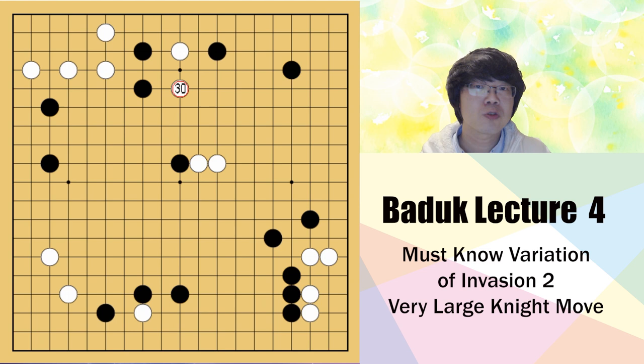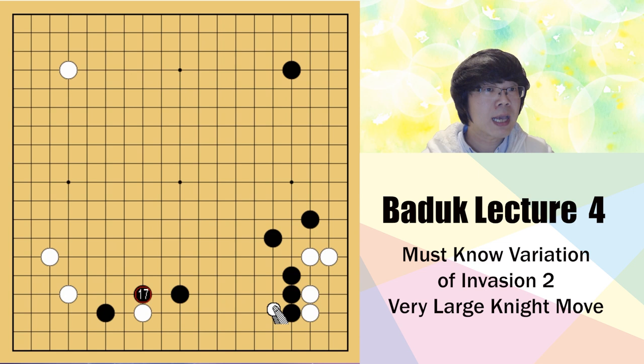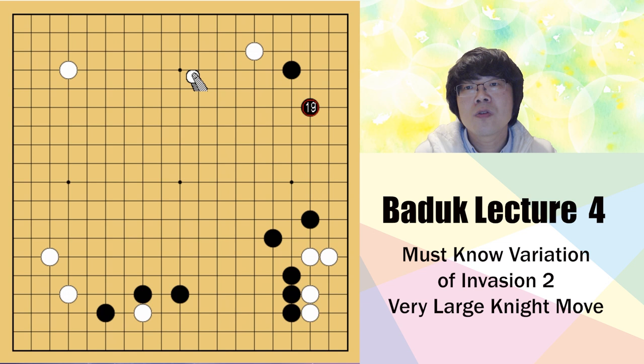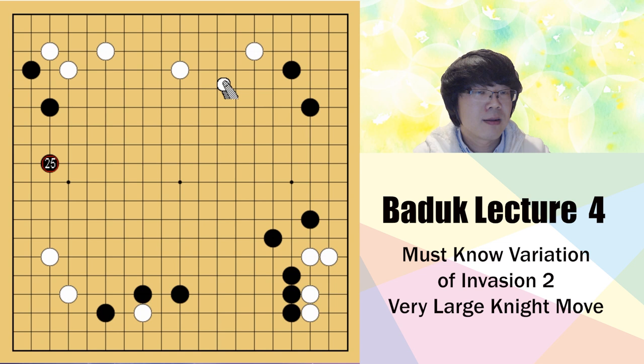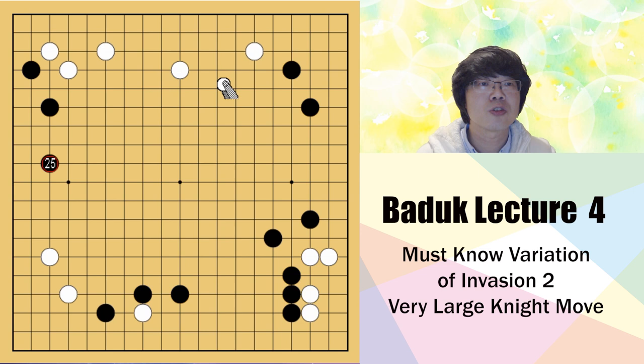What I showed you is mainly when black is trying to handle the influence and you try to get in. But when white is handling the territory, the timing, method, and many things might be different. You have to compare that anyway. You get this information first and you can judge for the situation and use it. We can't memorize all of the information - that's impossible. You get the information first and you have to trust your judgment. You need to believe your feeling, and even if you make mistakes, you shouldn't care about that.